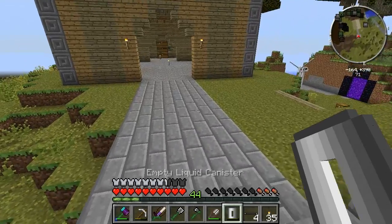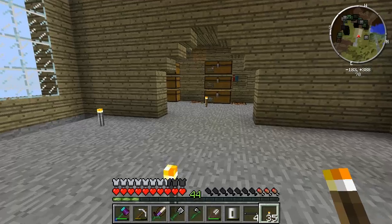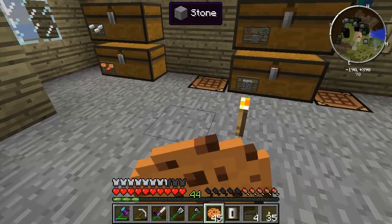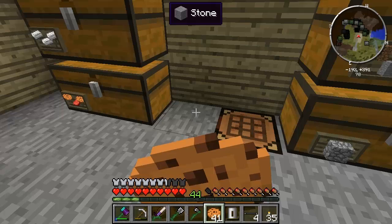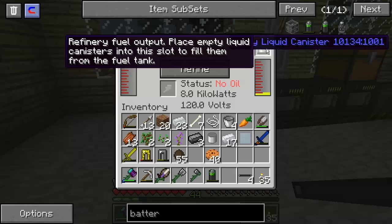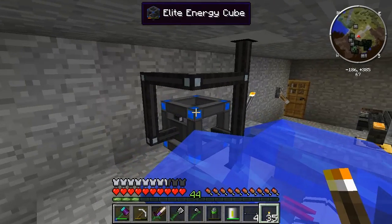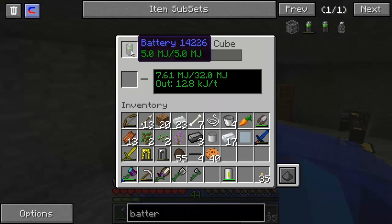We seem to be putting more into this than what we're actually creating - this makes no sense. Let's go ahead and make this battery - five compressed tins. We need food. Nom on those cookies so we can run around the place. Let's go ahead and take our compressed tins, our redstone, and our coal. And that is a battery. We're going to go downstairs. I'm going to just fill this first because we're going to the same destination. Go downstairs into this thing here.